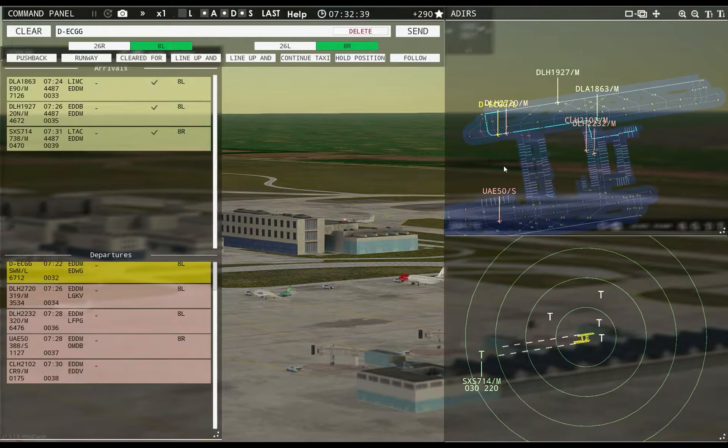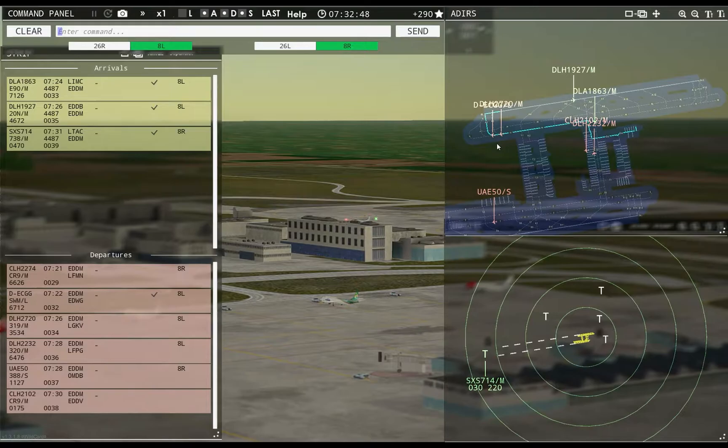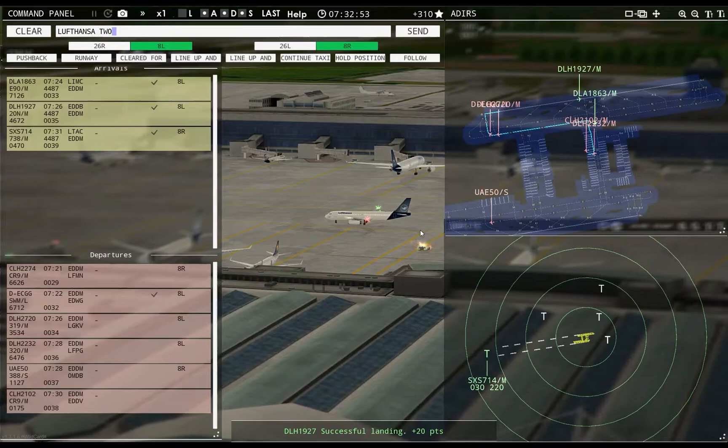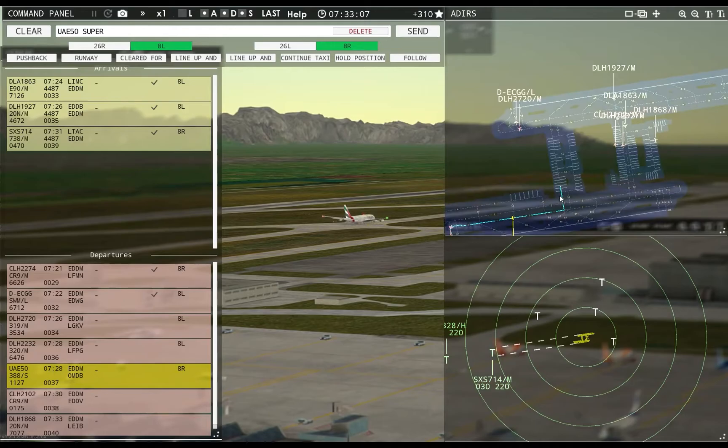Ground, Lufthansa 2232 requests taxi runway 8L. Metro Echo Charlie Golf Golf, runway 8L, cleared for takeoff. Lufthansa 2232, continue taxi. Hanseline 2274, runway 8R, cleared for takeoff. Lufthansa 2720, runway 8L, line up and wait.